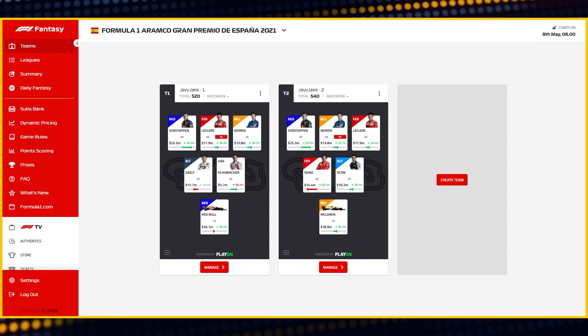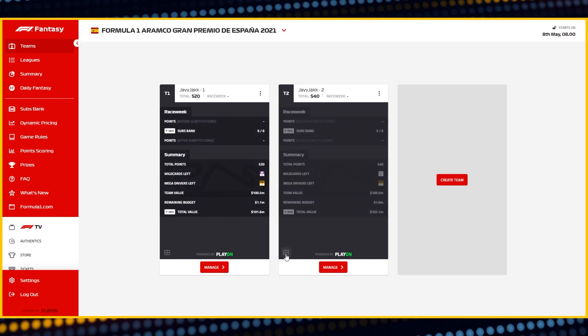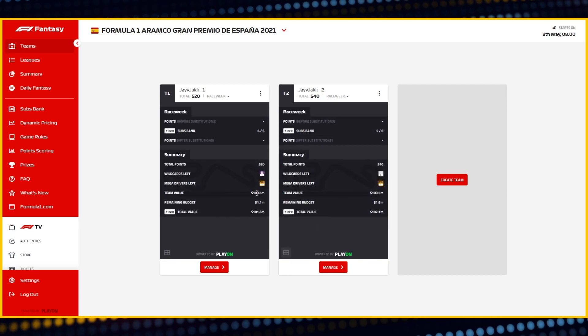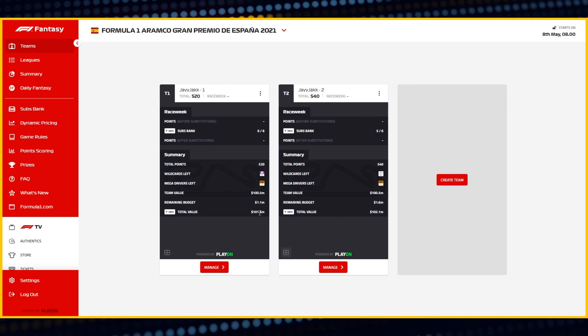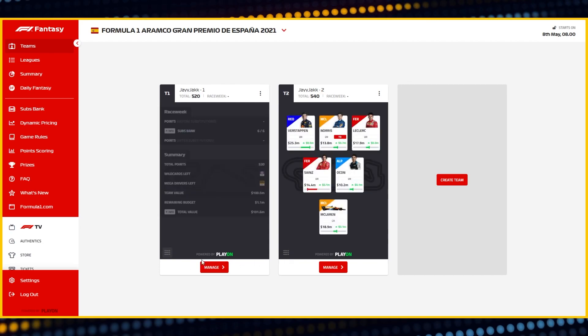Here I have team one and team two, which share three drivers: Verstappen, Leclerc, and Norris. If you look at the value of the teams, you'll see that both are actually at a hundred point five million. The difference though is in the remaining budget. Team one has 101.6 million in its value, whereas team two has 102.1 — because of the improvement of team two over the course of the season.